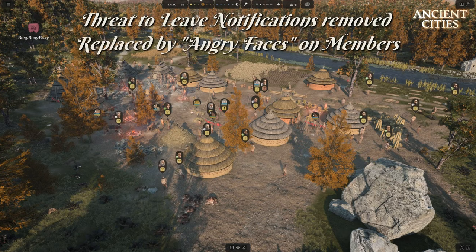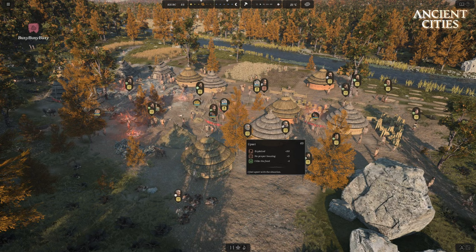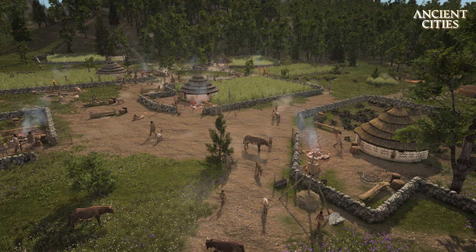You can now get warnings in the form of angry faces on members. You will not see the blue faces as those are very low unrest, but yellow and certainly red will show. It is easier to pay attention to any unrest with this system rather than having no clue what's going on until they are threatening to leave. So pay attention to your people for any changes in their unrest — red means they are basically threatening to leave.